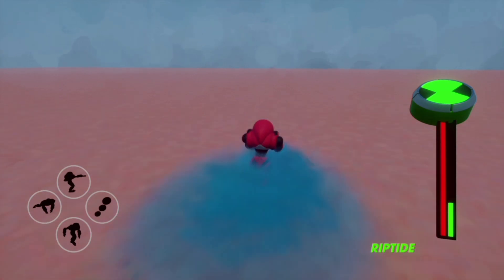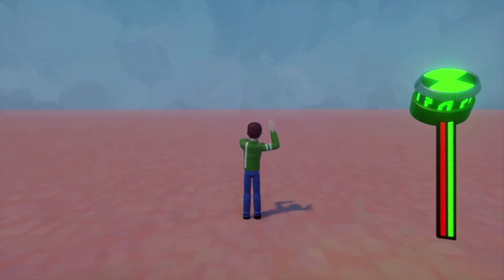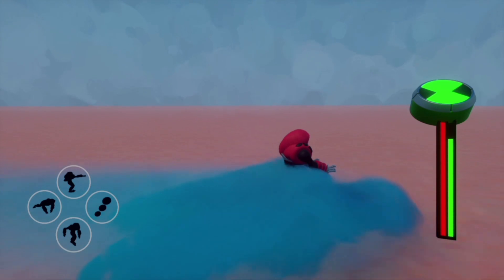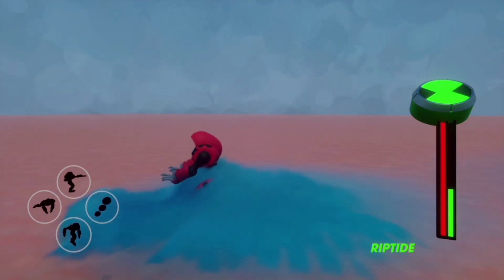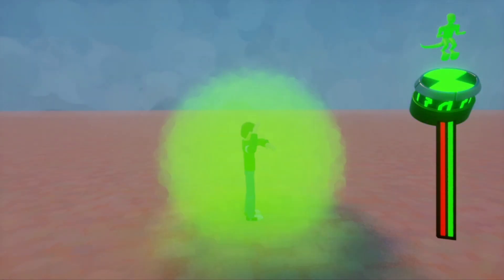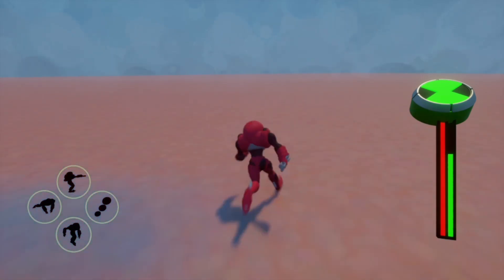His second attack is Riptide, which is a work in progress — the animation needs to be improved. This was suggested by Shadow in the Ben 10 Alien vs. Discord. It's from another Ben 10 game, I believe — a Flash one. I think it looks really nice. Basically, you run around and any enemies that come in contact with you while doing this will be dealt 400 continuous damage as well.